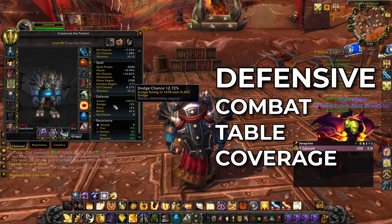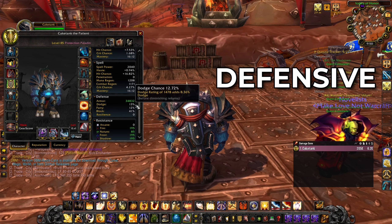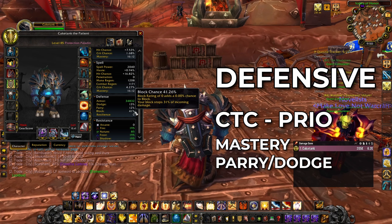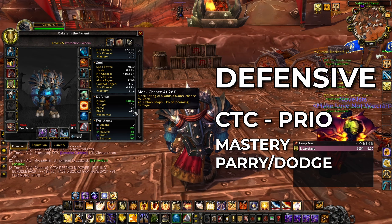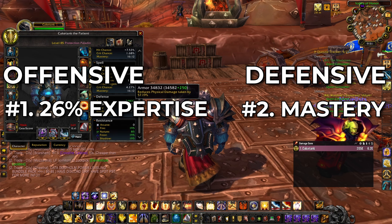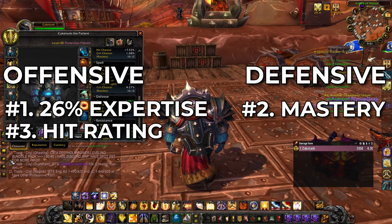For defensive stats, the key metric is your CTC — combined avoidance — which adds up your dodge, parry, block, and miss chance. For example: 13% dodge, 12% parry, 41% block, plus a 4.4% miss chance gives a CTC of 70.4%. The easiest way to raise your CTC initially is to stack mastery on every piece of gear possible, since mastery increases your block percentage and provides the most value early on before you have enough stats to raise parry and dodge meaningfully.